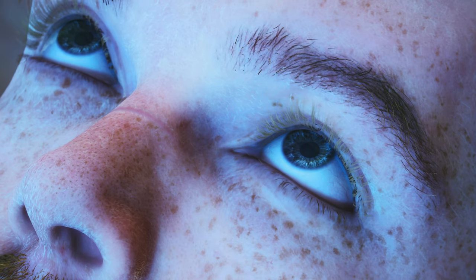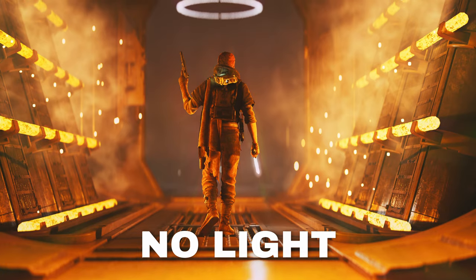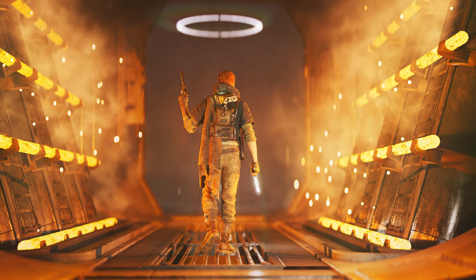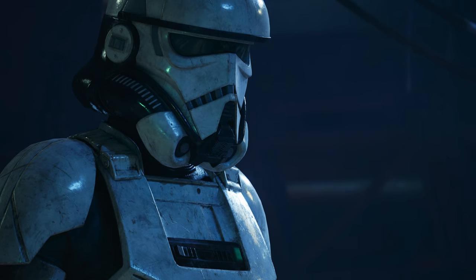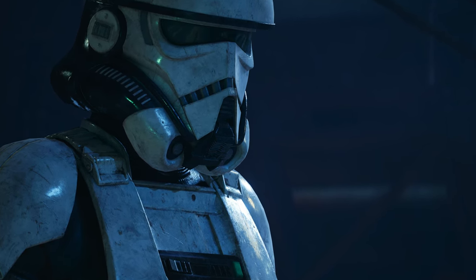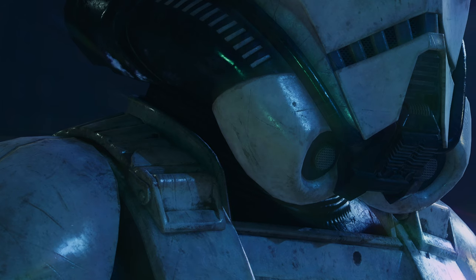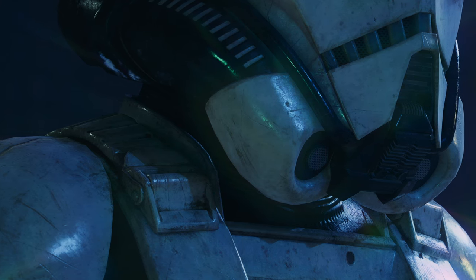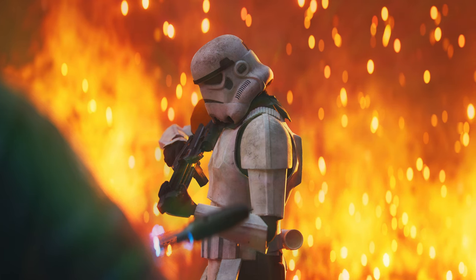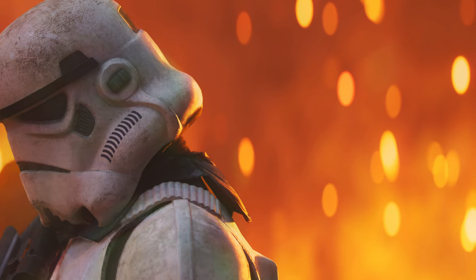Another thing completely new to this photo mode is lighting — you can have three points of lighting. I'll get more into that in the real review, but it's great. If you look at the stormtrooper picture, which I took in the first three minutes of starting the game, you can see on the trooper's armor there's a light green from a light I placed a little bit away from the character, and it just adds so much. You can put lights behind subjects to give them a nice backlight that really outlines them well. I love the lighting options — they're fantastic.